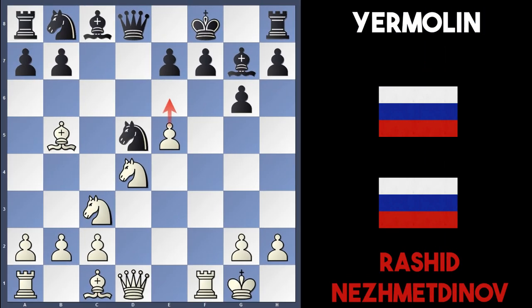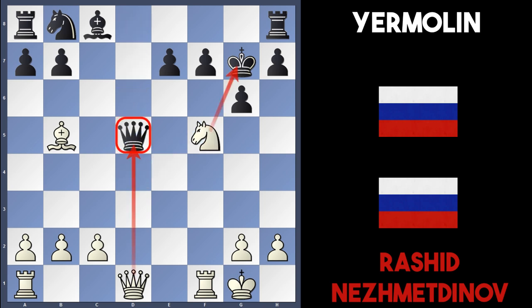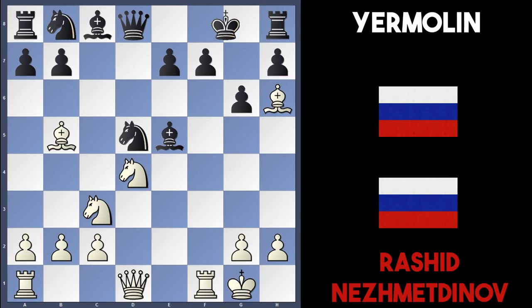To stop the pawn advance, black took on e5 with Bxe5. Nesmetnov played Bf6 check. If Bg7 here, that's actually a terrible move because white can take the bishop with check; after Kxf6, white just takes the knight on d5. After Qxd5, there's Nf5 check — a discovered attack against the queen. Qxf5 is pretty much forced, then Rxf5, Bxf5, Qd4, and after Kg8, white can take on e7 — an easy win.